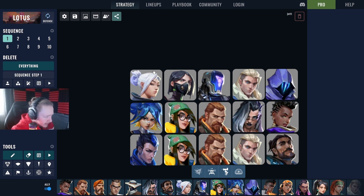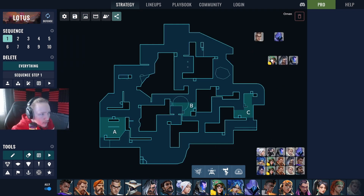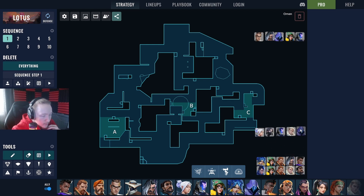The next comp is Jett, Viper, KAY/O, Sova, and Omen. This comp has no sentinel but uses Viper like a sentinel — very similar to how you'd see Fnatic play Bind, where Viper plays a sentinel-esque role. I'll talk about defense first. I'm going to send three players towards A and have Jett towards C with an operator, watching that angle with a dash.